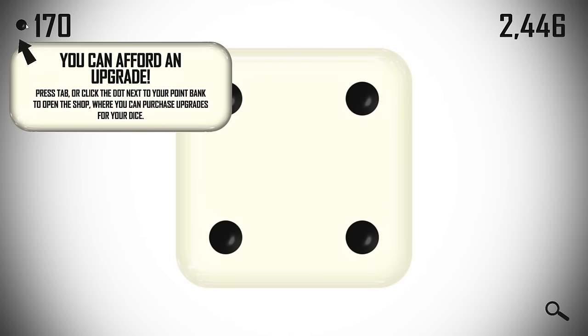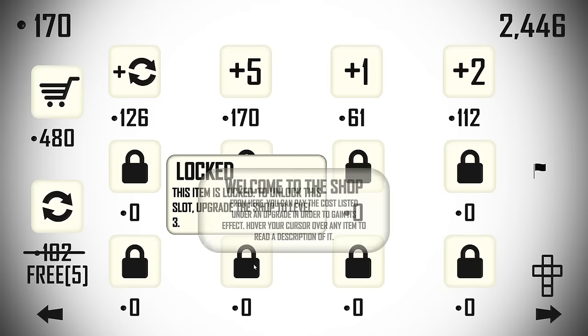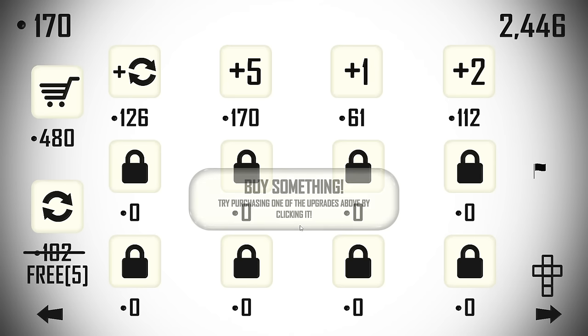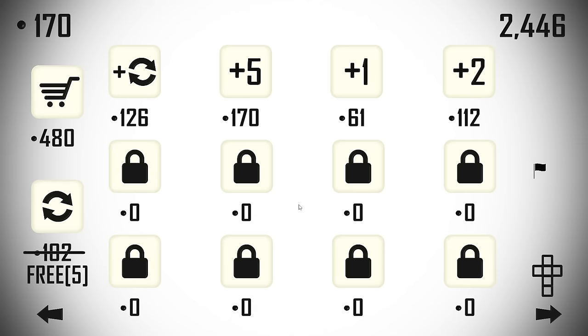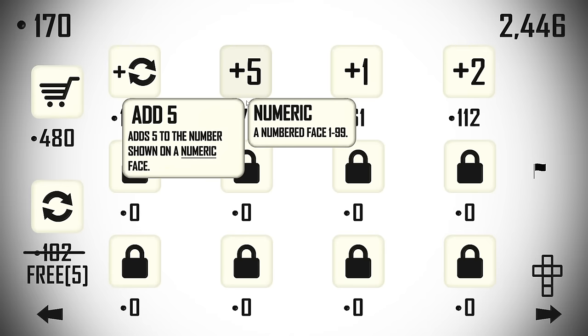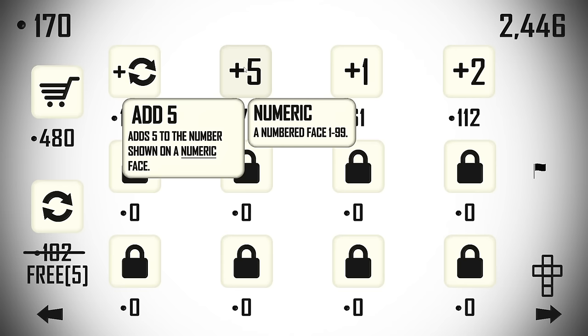Press tab or click the dot next to your point bank to open the shop, or I can purchase upgrades for my dice. This is where the meat and potatoes of the game comes in. Welcome to the shop — from here you can pay the cost listed under an upgrade to gain its effect. Hover your cursor over any item and try purchasing one of the upgrades.